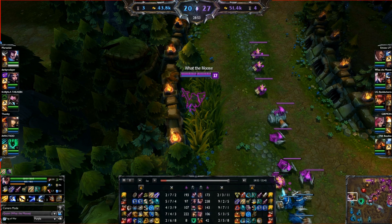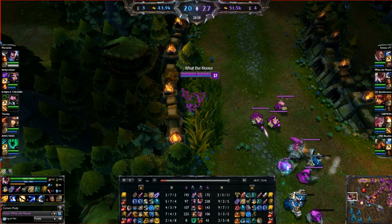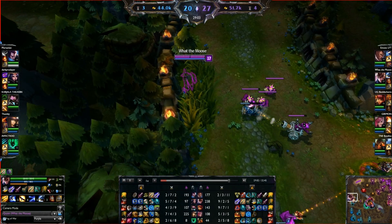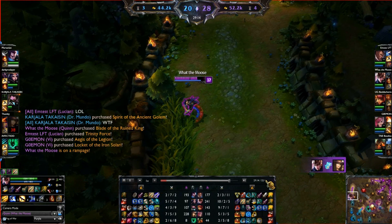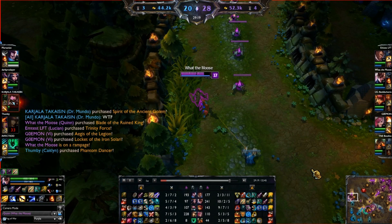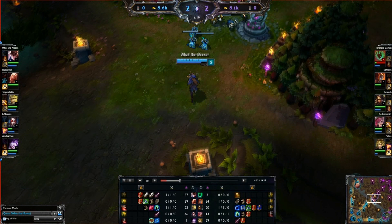Here I want to talk about something relevant for any champion with a gap closer: if you're chasing someone that has an escape, you cannot use your gap closer until they've used their escape, unless you have a reprocable gap closer like Ahri or Diana. We see here I've gone in for the Q by walking up to her, and as soon as she uses her 90 Caliber Net then I E. I've got nearly 4k gold in my bag and that's my burst potential against a fed Caitlyn late game with not many items — again highlighting the crazy burst potential.